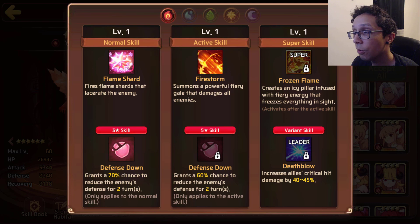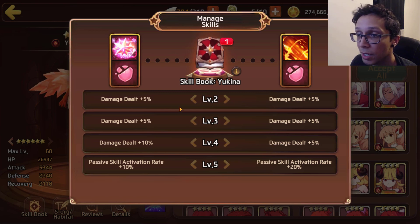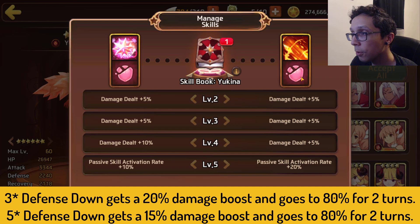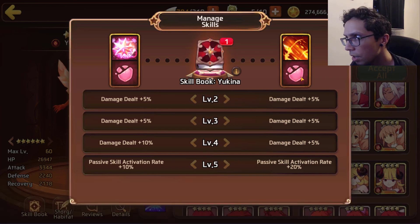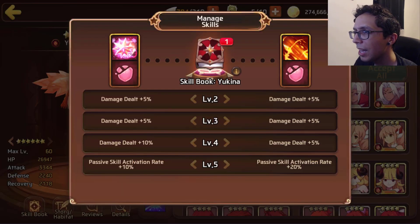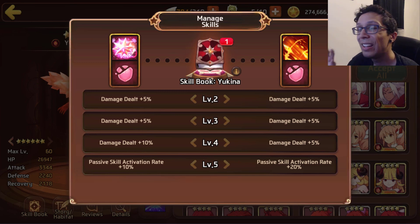Yuki's animations are unfortunately dirt nasty slow, but with proper timing they can be useful for team compositions. Looking at the skill books, the three star version of Defense Down receives a 20% damage increase and goes up to 80%. The five star version receives a 15% damage boost and also goes up to 80% for two turns. Booking is helpful here, but if you only have a limited number of Yuki books, don't prioritize this one.